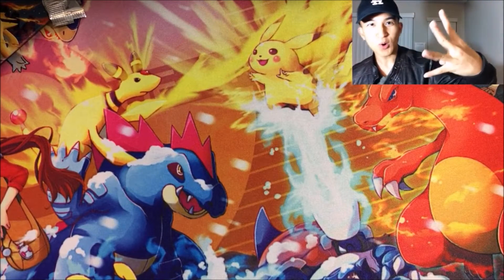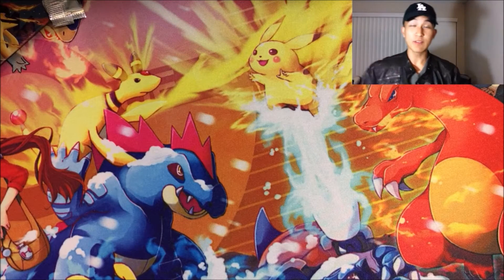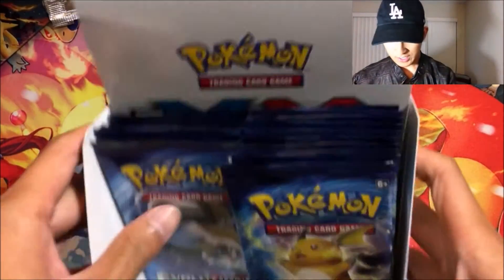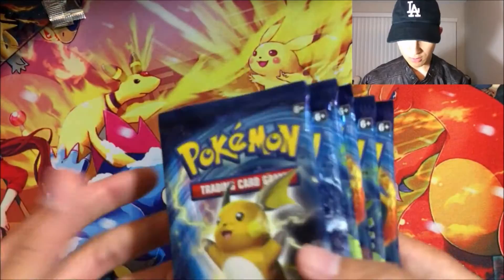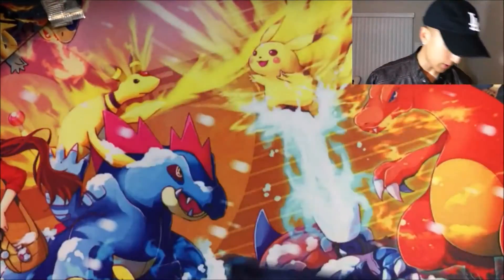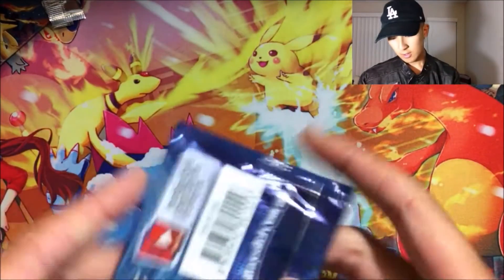Hey guys, today we're doing part four of the XY Evolutions booster box opening. I'll link you to the playlist of the previous parts in the description box below, and make sure to look out for the last two after this video. We've got the rest of them here — six packs — and we've been getting epic pulls so hopefully that continues. We got two Venusaurs, two Charizards, a Raichu, and a Blastoise pack. Let's begin!